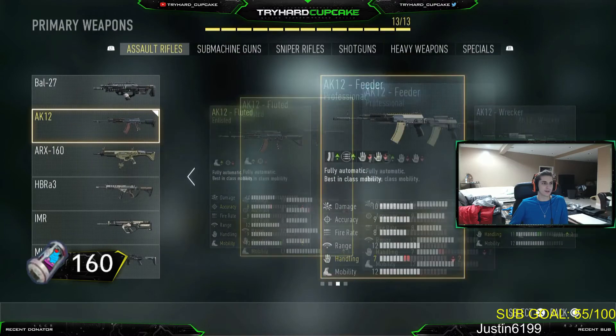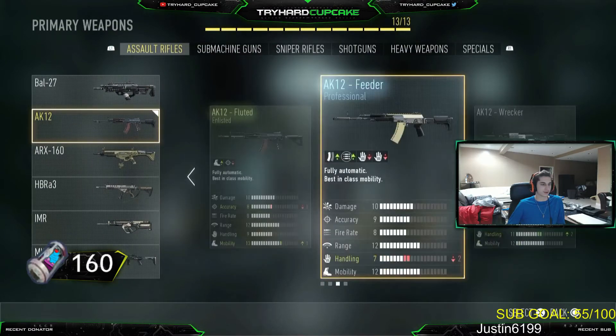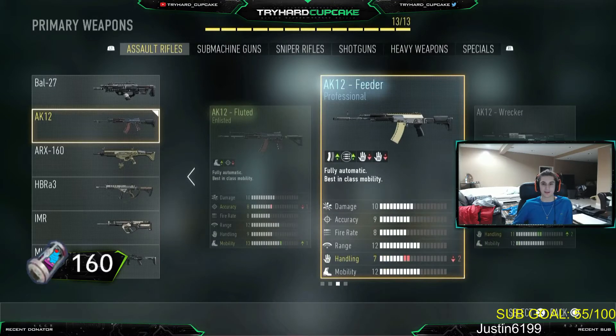For the guns, I don't really use the proficients or whatever unless I get ones that I like. For the AK-12, what I recommend is the Feeder, because you get extra ammo and a higher clip, and the Bleeder, which gives you plus two damage but lowers the fire rate. I still like it. I have the RIP on one of my accounts but I don't really like it that much just because it lowers the ammo.